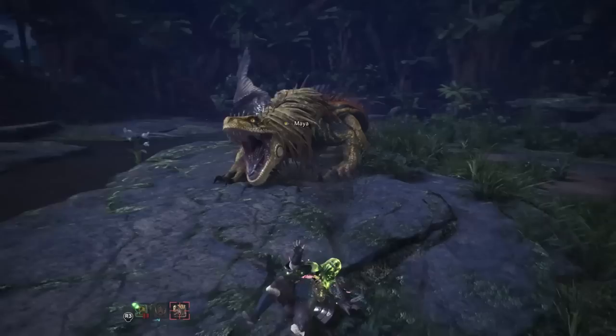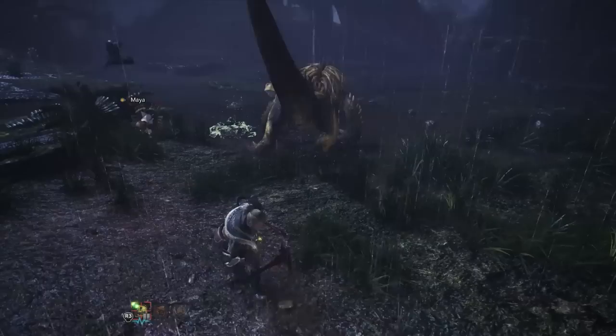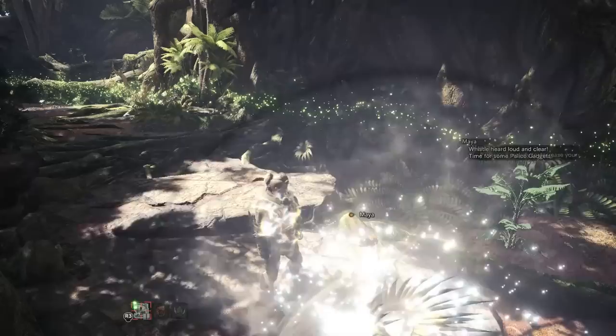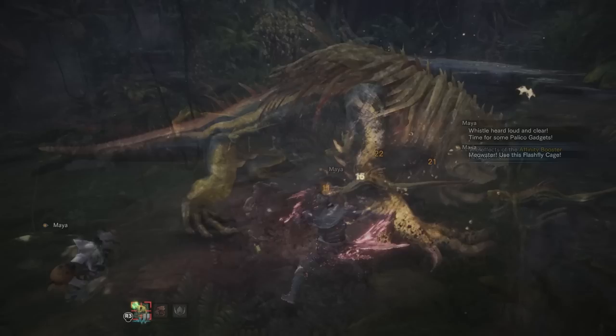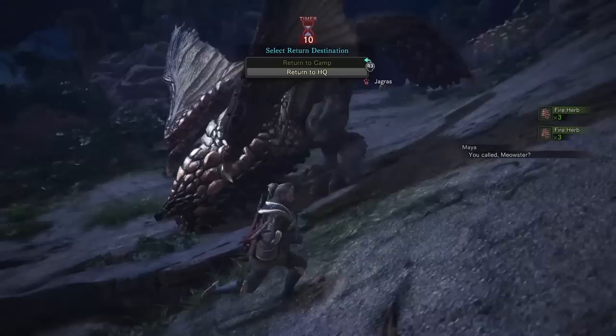Those are all the gadgets available to Palicos in Monster Hunter World. Each of them, as you can see, serves a specialized role — whether it be healer, tank, DPS, support, or even just for farming. If you're playing as a duo, having two different gadgets can really help a smaller team, so try to communicate with your partner about what they're using and pick something different that will benefit everyone. This was an overview guide of all the Palico gadgets and what they do.